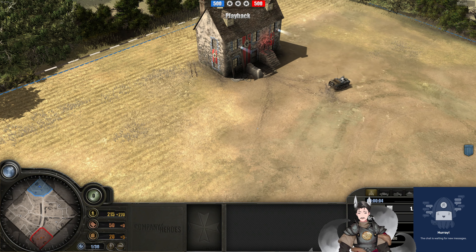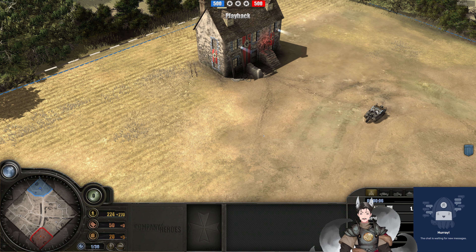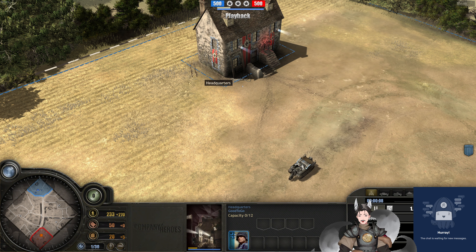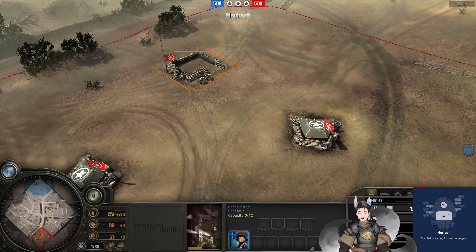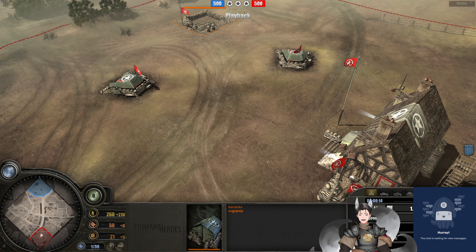Greetings everyone, Angrade here for another Age of Empires replay. We're on the north side as the Panzer Elite with Good2Go. On the south side as the U.S. Forces is Engo Jeep.